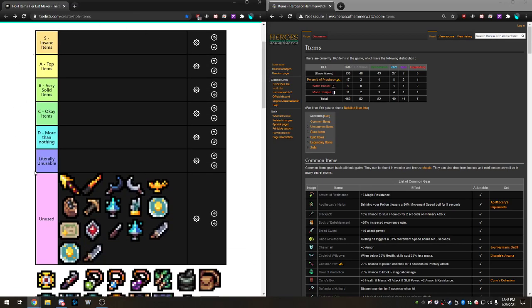We have S tier, A tier, B tier, C tier, D tier, and then Literally Unusable. Most likely Literally Unusable will be pretty much empty. I'm also not someone who puts a lot of stuff in S tier — S tier is for the best of the best, crème de la crème. There's probably only going to be a handful of items there. Top items are your very meta items, very good. Very solid items are okay — take it or leave it — and D tier is like, well, I found something and it's literally better than not having an item.